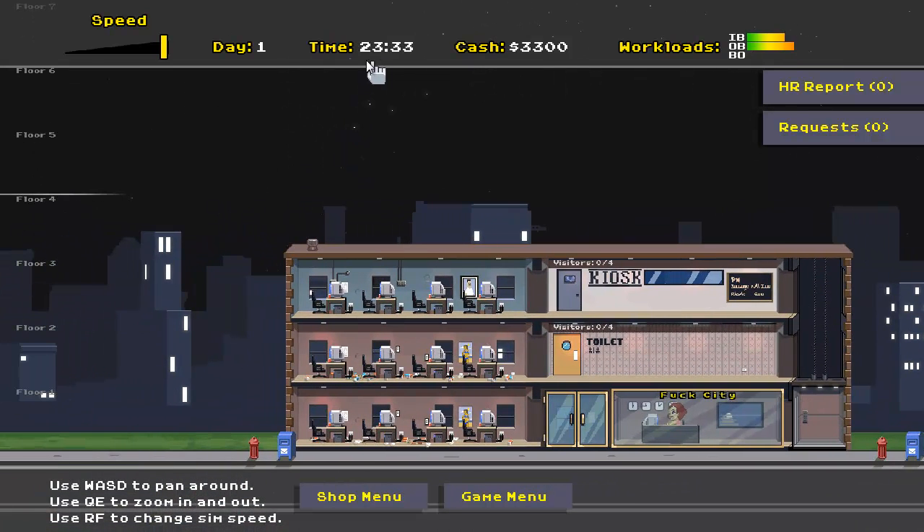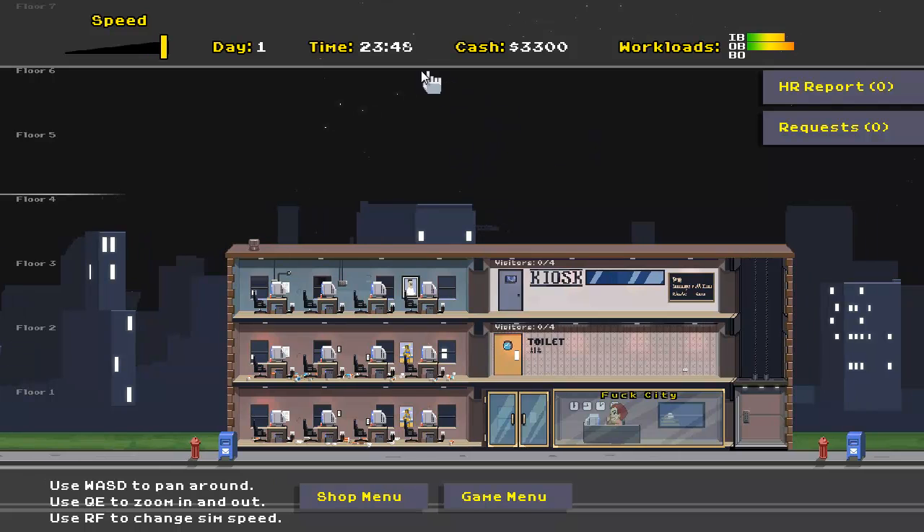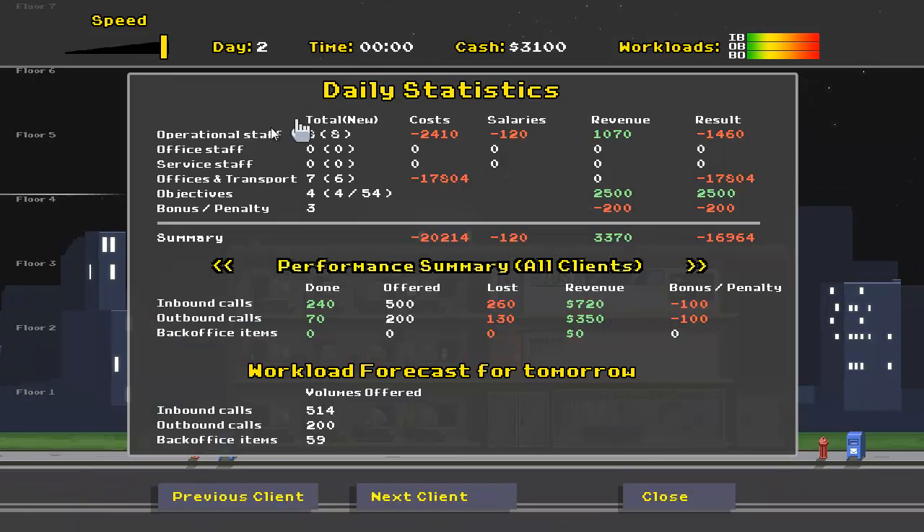We will get our balance sheet — our daily summary — at midnight here. We can see operational staff: we hired a bunch, so that cost us a lot of money. Building offices cost us a ton. So we ended up losing basically $17,000 today, but we also made a decent amount of revenue — like $1,000 on the first day. Depending on how well you do, your efficiency will earn you either a bonus or a penalty. We got a penalty because we did less than 50% of our outbound and inbound calls, but hopefully tomorrow we'll do a little bit better.